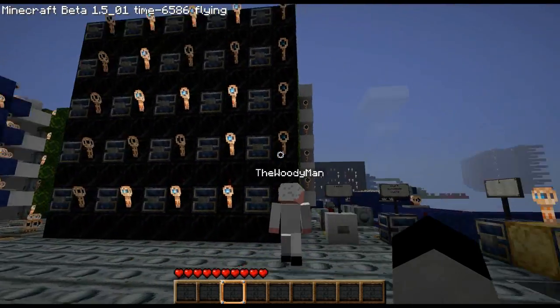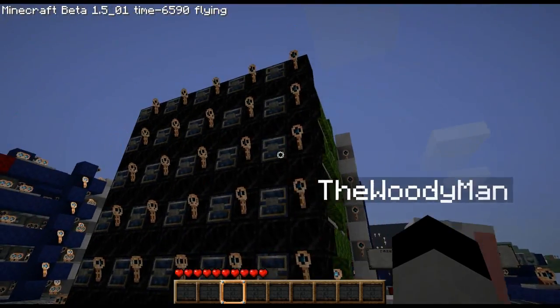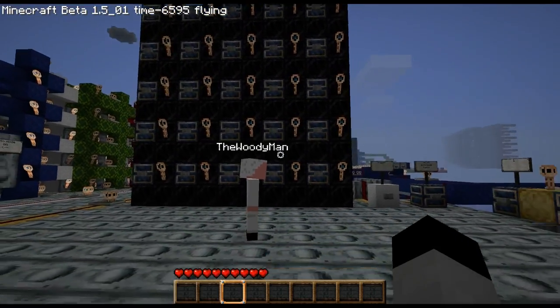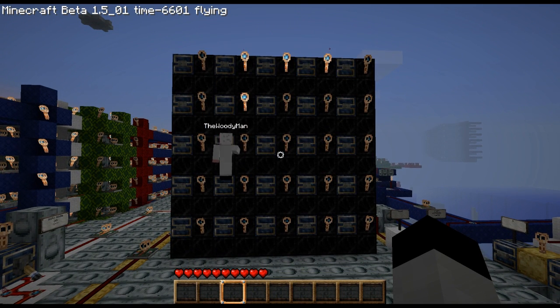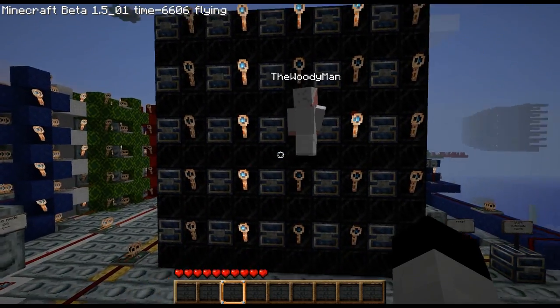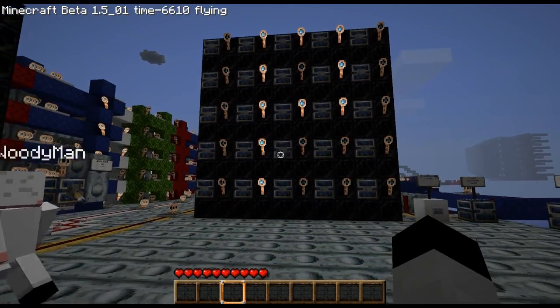So now we just need to keep going down the line. We have to do a P next, so set the console, move on to the next frame, and then we're gonna put in a P. My brain is just wrecked — I wrecked my brain pretty hard building this one.